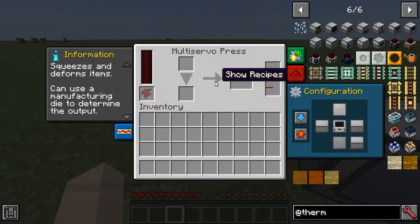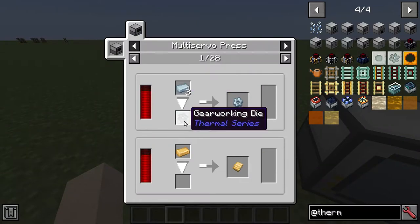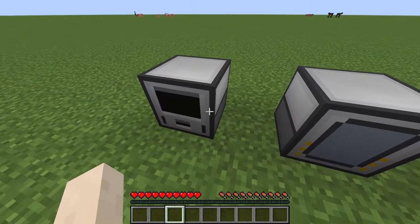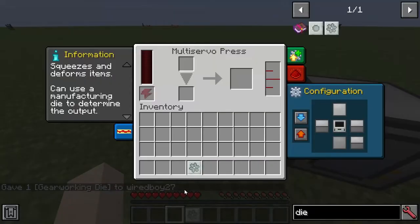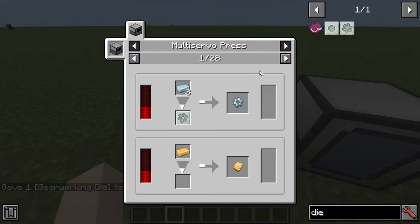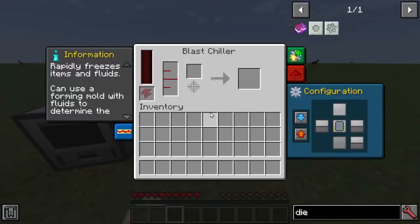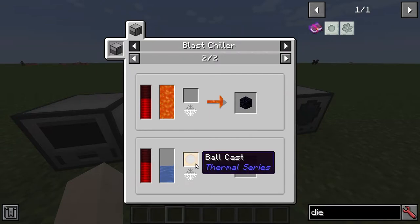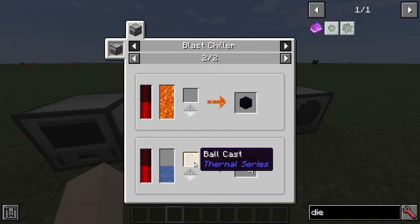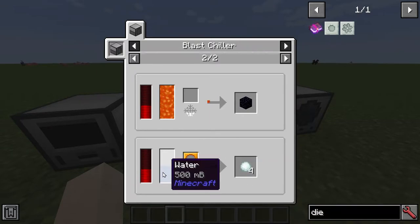We have the multi-servo press — you can put in these dies and they're going to let you turn things. You can place that in the bottom slot, and you can make gears, plates, and coins. Then we have the blast chiller, which has some interesting recipes: honey into honey blocks, water into ice, lava into obsidian. We've also got the ball cast, which can make a snowball from water.